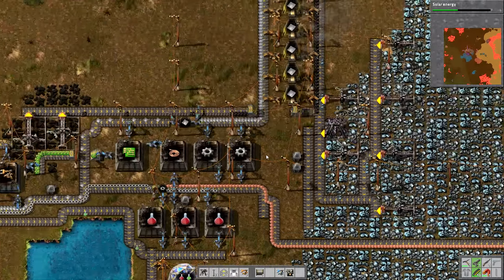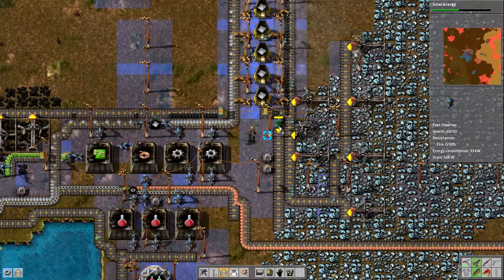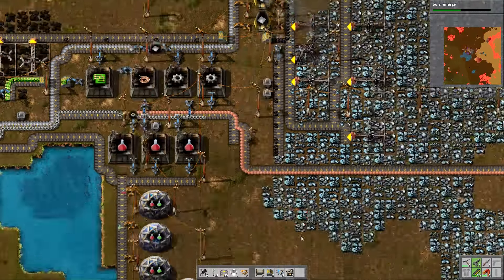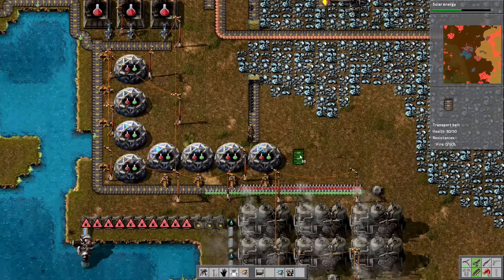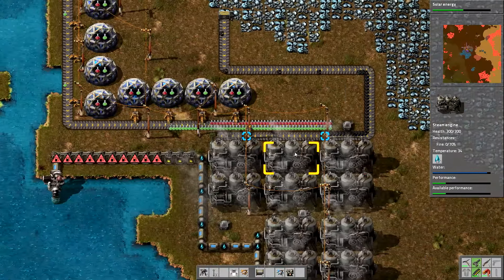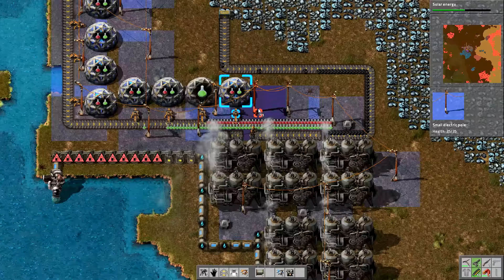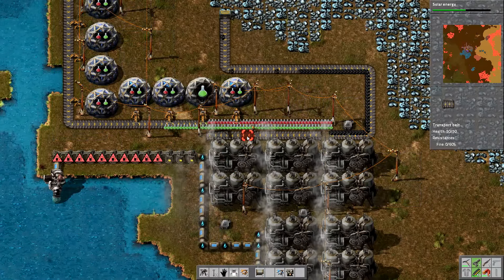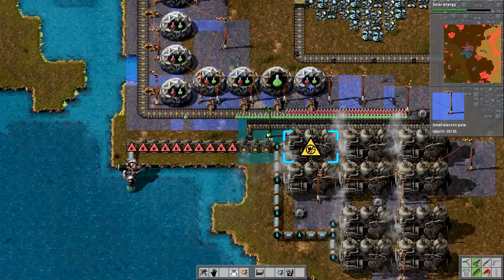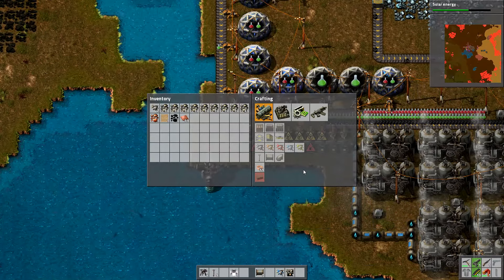I'm going to put another conveyor down because I need to feed some of this coal down towards the boilers as well. I want to fill everything up, not just the furnaces. I'll feed underneath here and run down and round in a loop. I'll have to move these telegraph poles out of the way, just to the top — that should still keep all the steam engines linked up. Then I can run the coal in here.